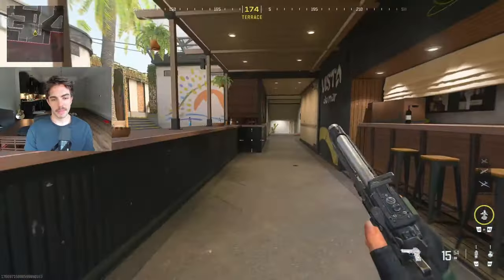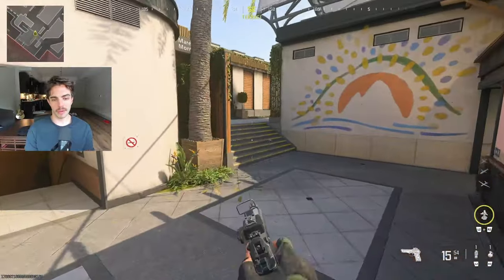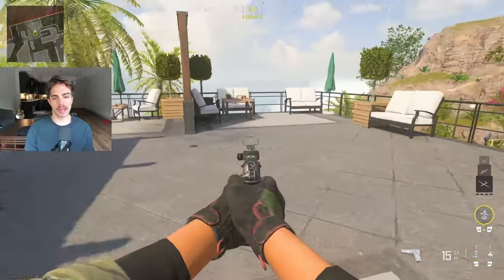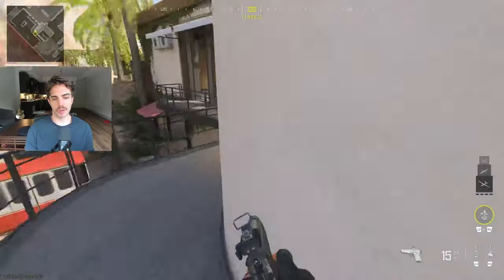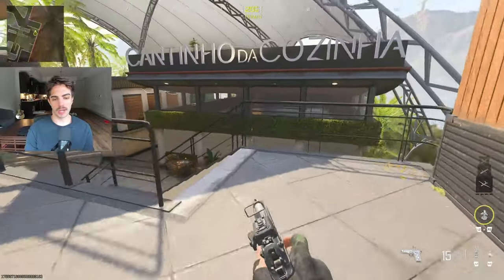This is going to be Bar, P3. You can call this Bar Stairs over here. You can just call this Platt over here, this little area, and then if you want to get to P1, you're going Rails — so this is going to be Rails to P1.